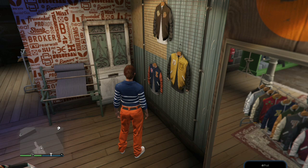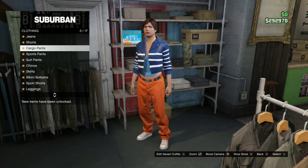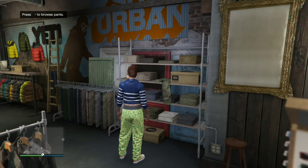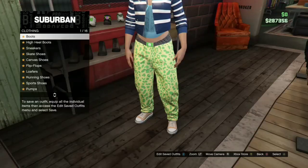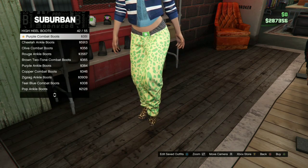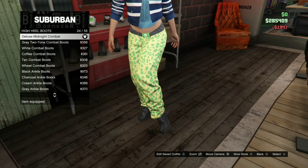Go to sports pants and equip number one — the spotted muscle pants. After that, go to boots, go to high-heeled boots number two, and find the deluxe midnight combat boots number 24 and equip those.